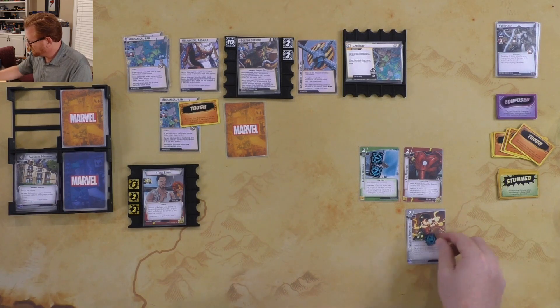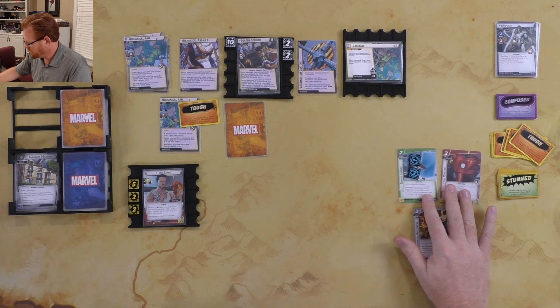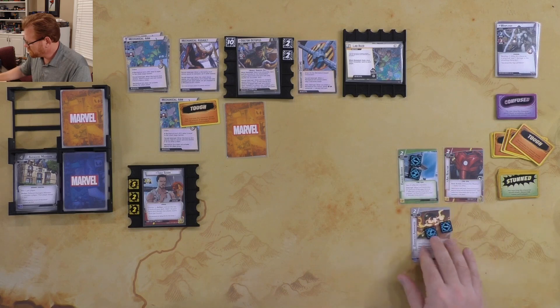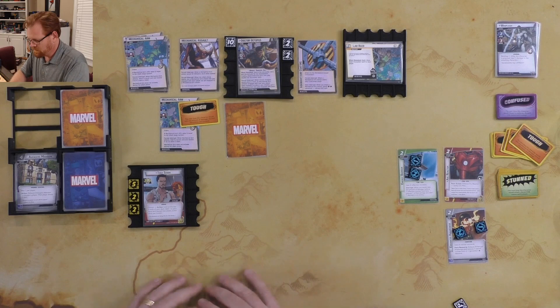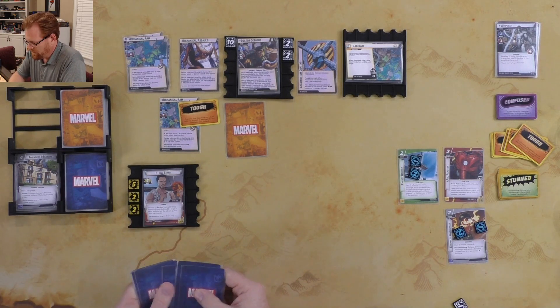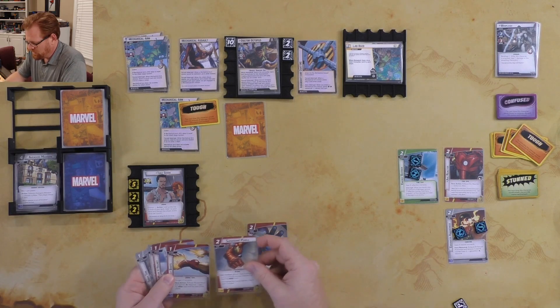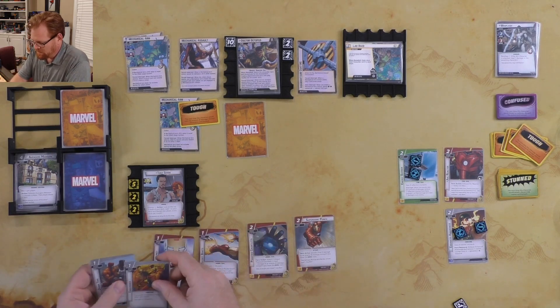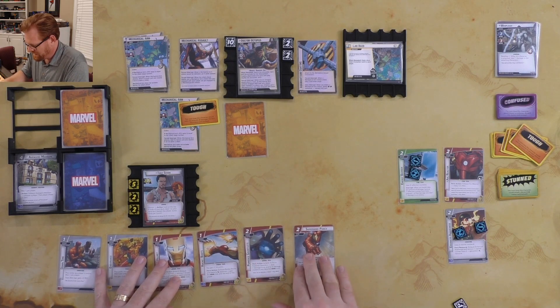Last thing we're going to do is get our Enhanced Awareness out there, which will give us some extra resources - but they're only hero resources, need to remember that. I'm done for now. We're going to draw six cards. We've got armor gauntlets, armor, armor, endurance, and downtime - all sorts of goodies in that hand.